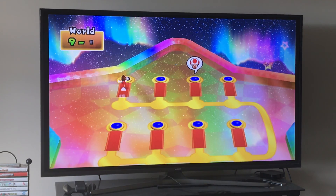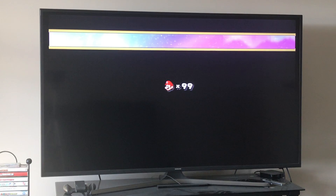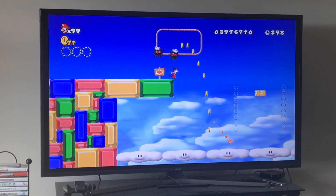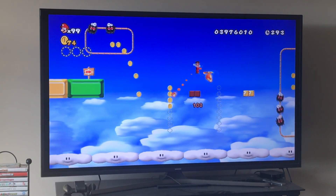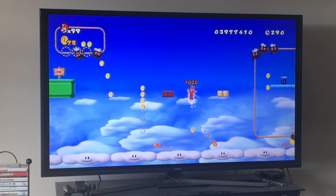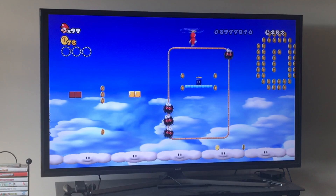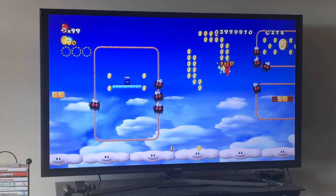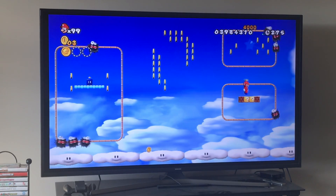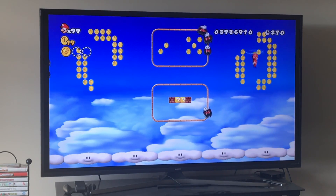Now we're going on to 9-8, the last level of the game. This level is actually very simple if you know what you're doing, but a little difficult for first-timers because it requires some timing. You can anticipate as much as you want in this level — it has nowhere near as much reaction time requirement as 9-7. We just have to dodge these right here, and then the first star coin — very simple, just propeller up to get it.